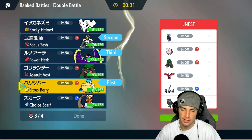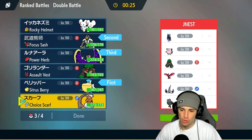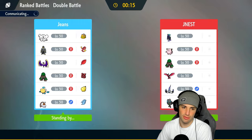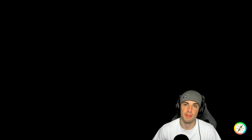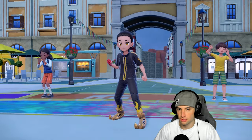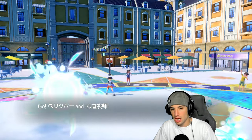I decide to go in with my rain squad — Pelipper and Urshifu in the front, Lunala and someone in the back. If I have to protect turn one I can try to get off Tailwind. I have Wide Guard with Pelipper which might be a play if they lead Shadow Rider Calyrex to stop double-hitting moves. But they lead Moltres and Ogre Pon — fine by me. I might Spiky Shield but I can hit through Spiky Shields.